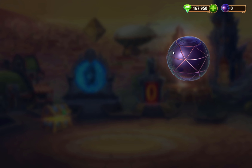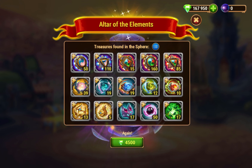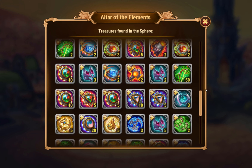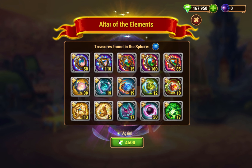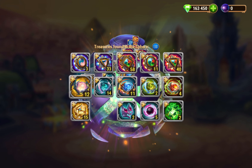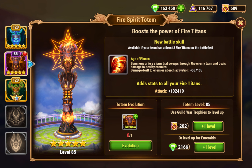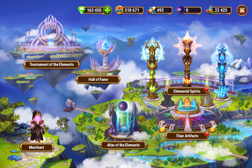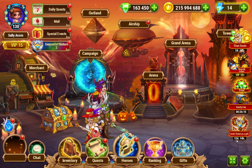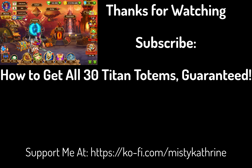I'm going to hold it because I'm actually currently trying to get my next totem fragment before I open one of those. All the totems are now obtainable — there are 30 fragments total. If you want to know more about how to obtain all 30, including guarantee amounts, I'll link that video down below. Thanks for watching!